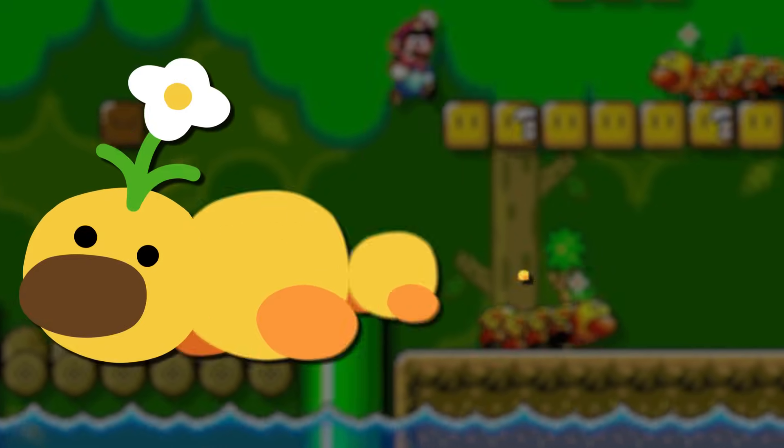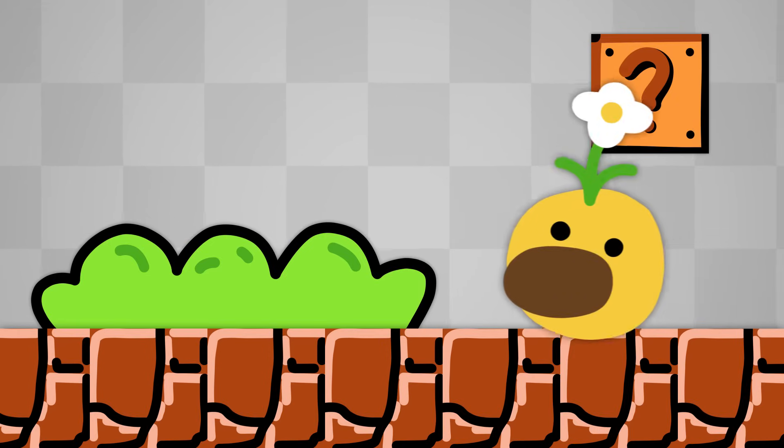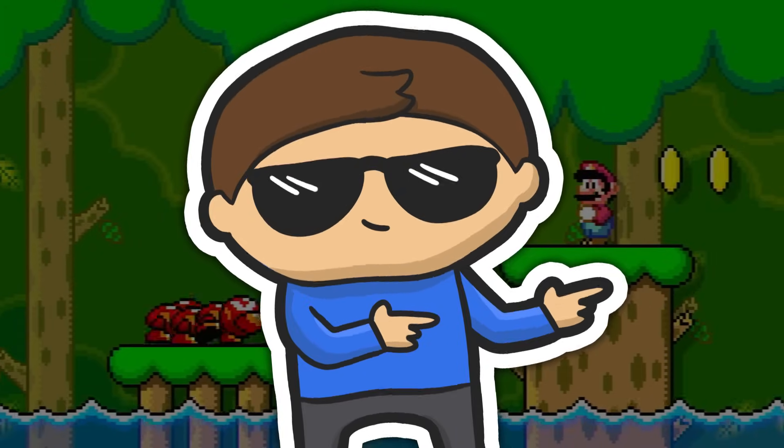The first thing I did was draw the face and all of the different segments for the body, because I had a way in mind that I wanted the wigglers to move. The plan was that the head moved horizontally, just like any other enemy, and then the body segments would follow behind. Don't worry if it's a bit confusing — I don't really know what I'm doing anyway.